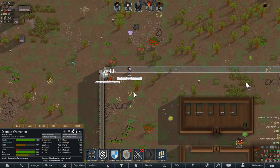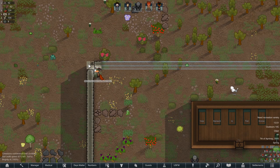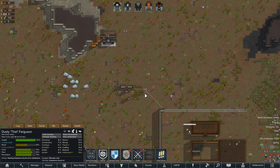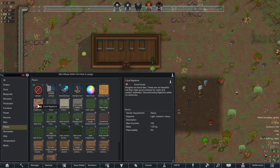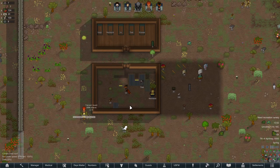Dismas is apparently really good at getting his fishing on. The building itself is done. We still need to eventually put flooring in there. Coral flagstone. Coral blocks. I don't know where you think I get coral blocks from, but I don't have any.